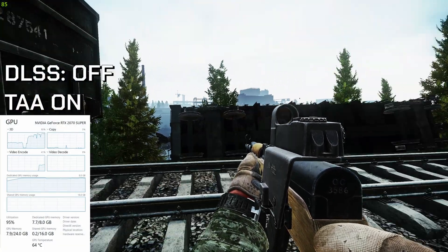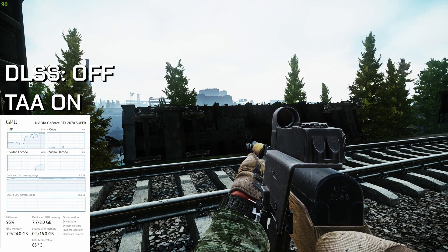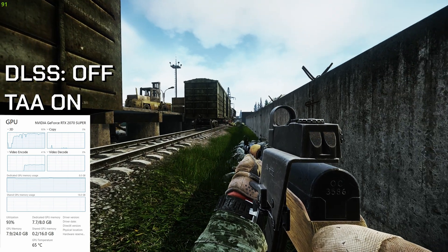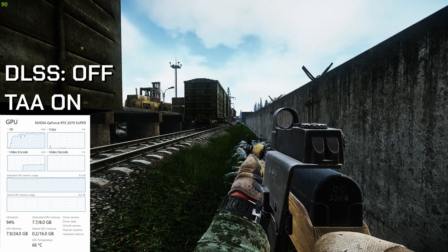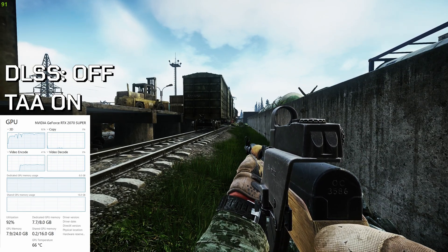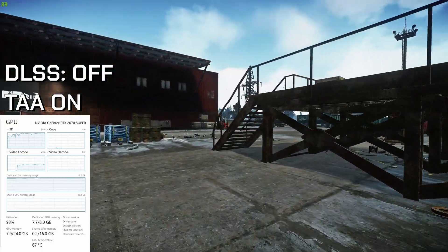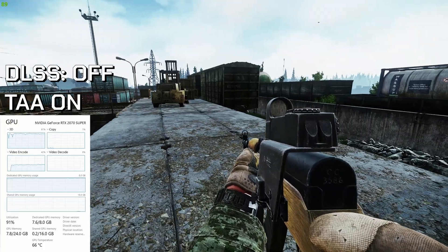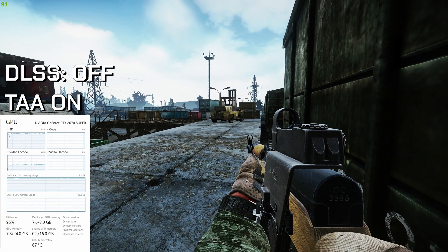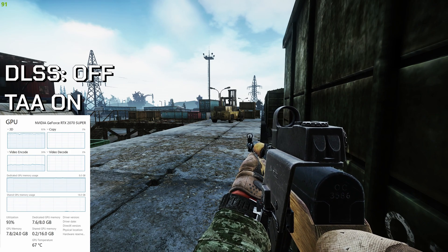We loaded into an offline raid. To keep a note, offline raids usually are way more CPU intensive, especially without scavs. And on the side of the screen here, we have the GPU utilization screen inside of task manager running. I'm also recording, so you can clearly see that my video encoder is running at 40% when recording through OBS off of my RTX card. So with that in mind, we're running around 90 FPS. Let's stop here at this train and keep an eye on some things in the distance and close by.